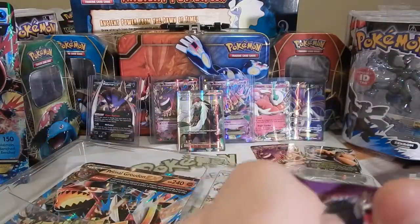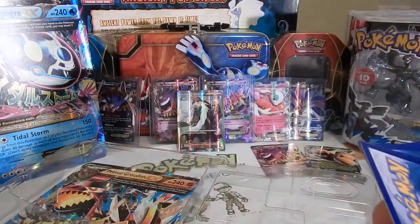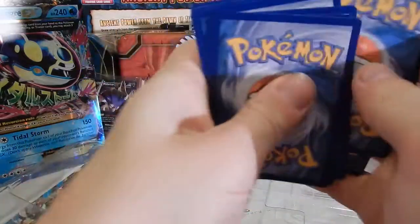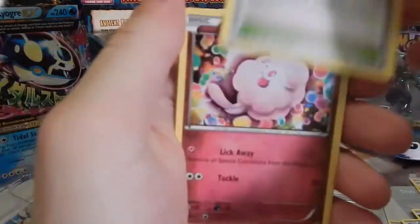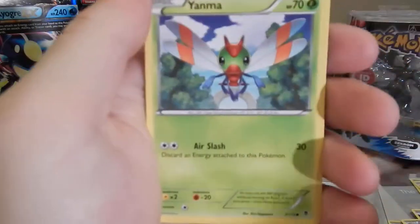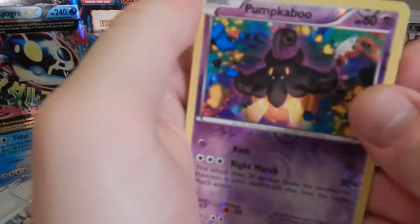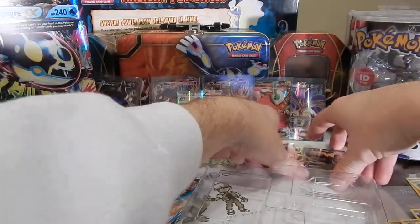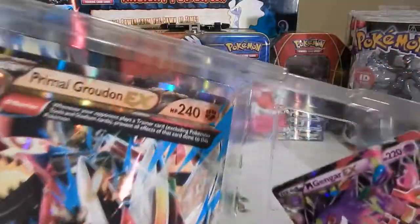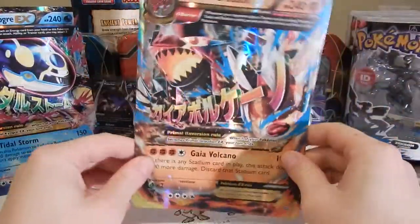Two EX's so far! And I had crazy pulls in the Kyogre one if you guys didn't see that as well, when I got this giant Kyogre card. I'm gonna keep this code. We got a Mystery Energy, Fletchinder, Steel Shelter, Swirlix, Litwick, Yanmega, Krabby reverse, Pumpkaboo — I do not have that, that's very cool — and then an Exploud rare! Cool guys, we got two EX cards, that was awesome. I dropped a bunch of stuff.